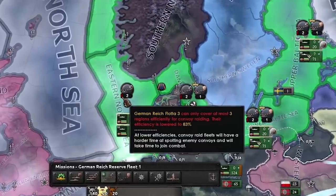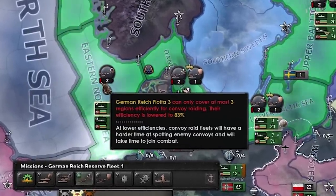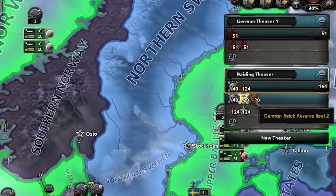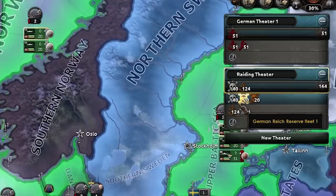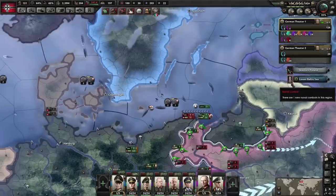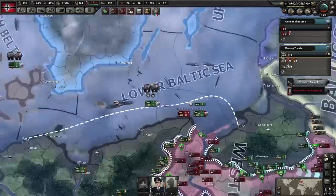As you can see, we are now covering too much area. It says the efficiency of these submarines will be penalized due to lack of overall ships. This can be alleviated by adding more ships to the task forces, or by splitting them into smaller task forces.